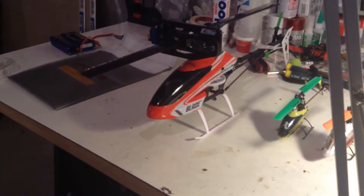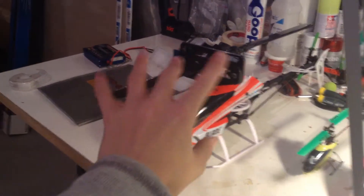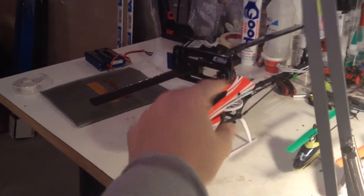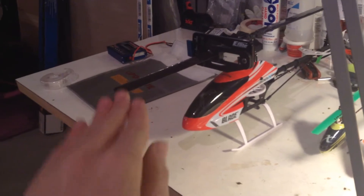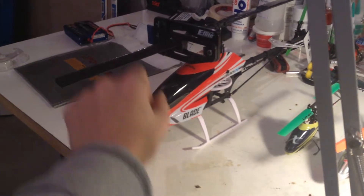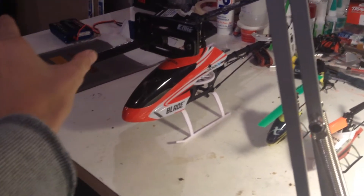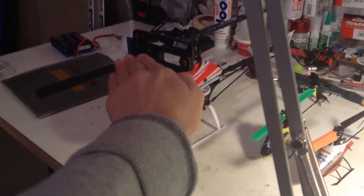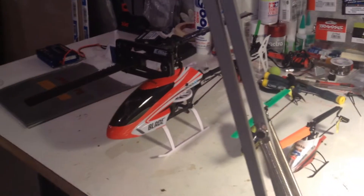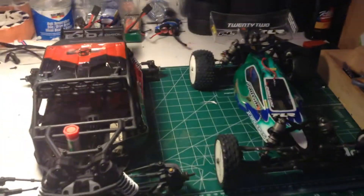I know most of you guys are car people but I'll explain anyway. There's a computer system in the helicopter that corrects for roll movement but does not correct for lateral translations. When I was testing the gyro system, for example when you tilt the helicopter forward the swash plate — which is the thing that controls pitch — should tilt back in the opposite direction to stabilize it. But instead the rudder servo is correcting, which makes absolutely no sense and vice versa. So it's really confusing and not working well.